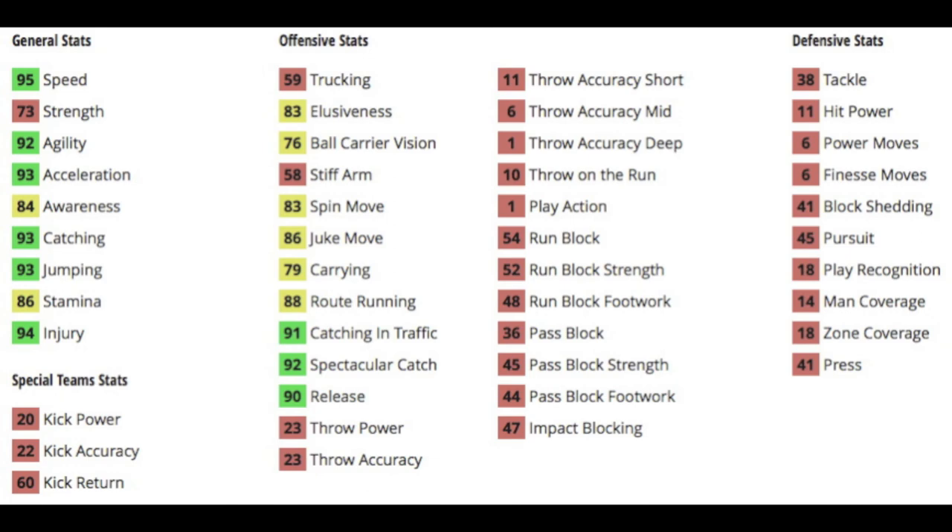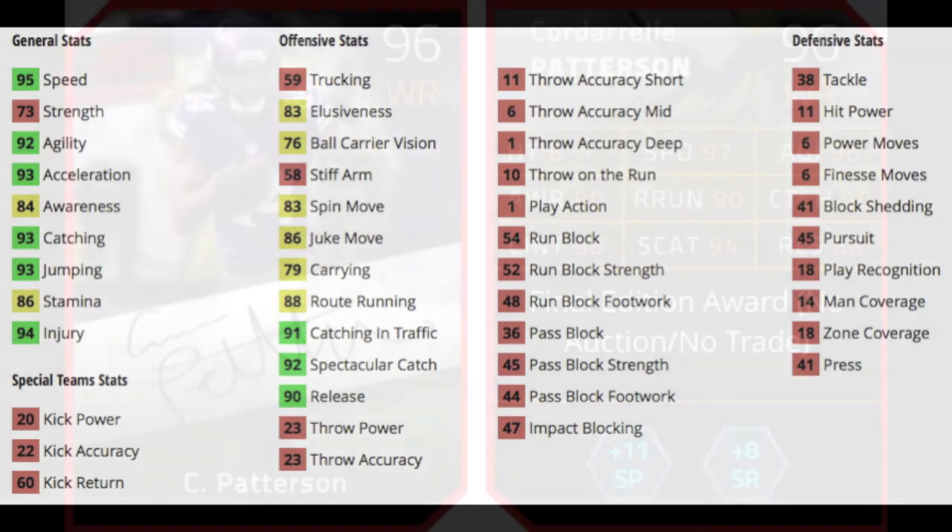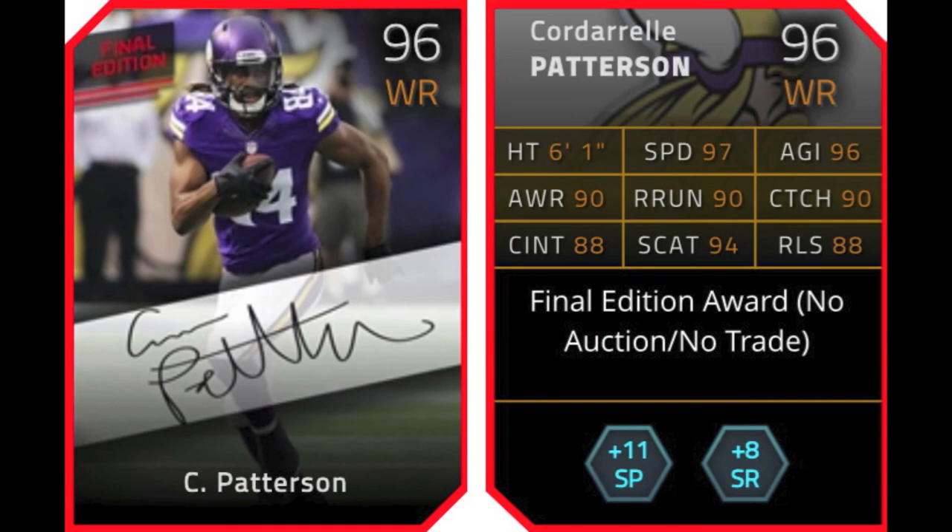He's got 95 speed, 92 agility, 93 acceleration, 84 awareness, 93 catching, 93 jumping, 86 stamina, and 94 injury — so decently balanced general stats. For his offensive stats, he's got 89 elusiveness, 45 trucking, 83 spin, 86 juke, 79 carry, 88 route running, 91 catch in traffic, 92 spec catch, and 90 release. Not awful catching stats, nothing really stands out, but all in all pretty good.